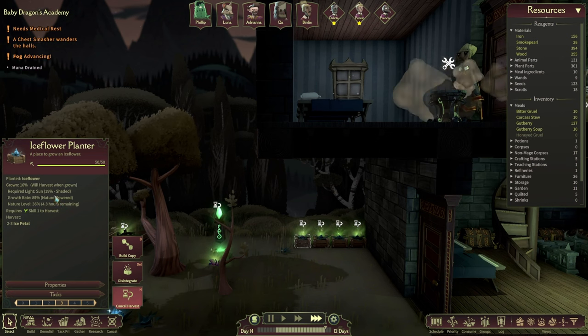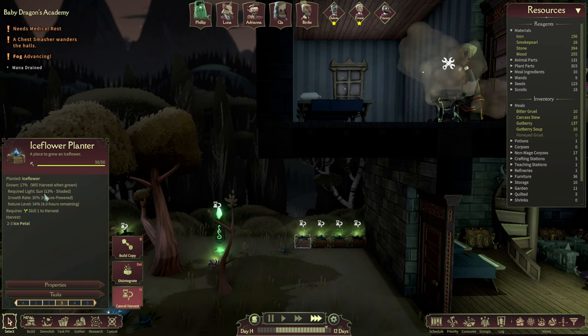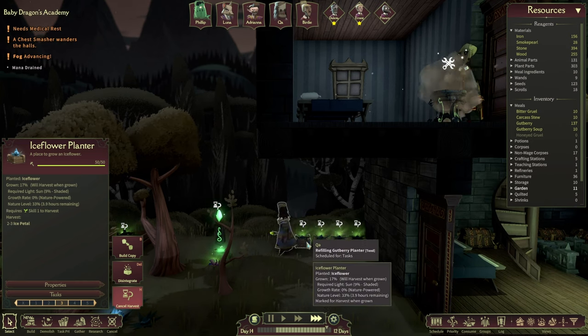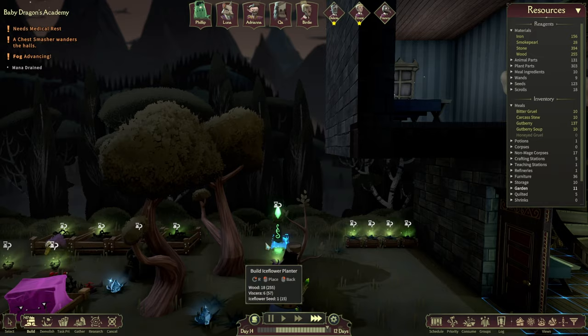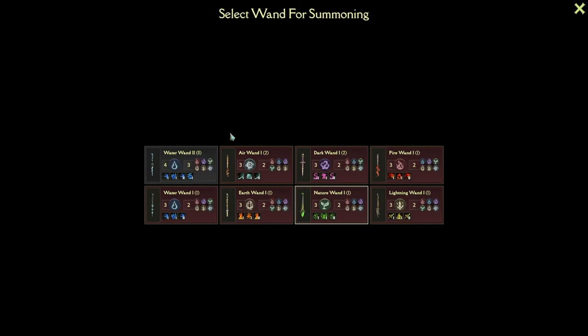Growth rate 37 - oh actually, required light: sun. So you do need a bit of sun. I thought you wanted to grow in the shade for some reason, I've got no idea why I thought so. Cool. Let's call in another student - which one are we gonna use? We wanted to use the water level two but I guess we'll use the small one.